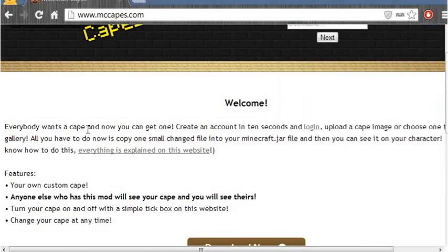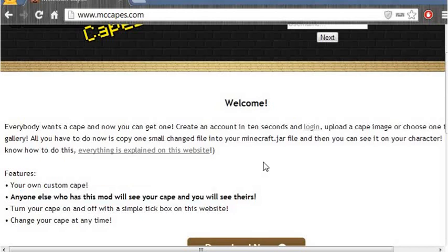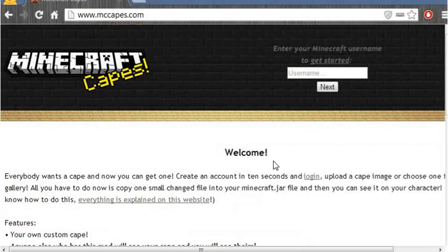Let's read this. Everyone wants a cape and now you can get one. Simple as that — your own custom cape. Anyone else who has this mod will see your cape and will see theirs. By that they mean, since you have the mod, you can see your own cape. But if a person doesn't have the mod, they won't see your cape. So everyone who has the mod will be able to see your cape.